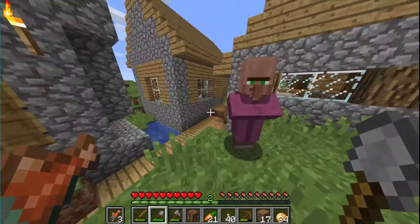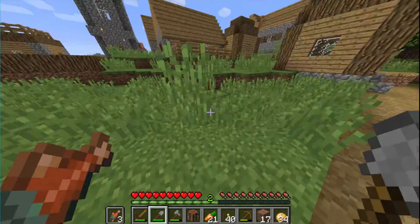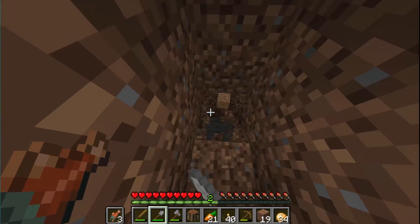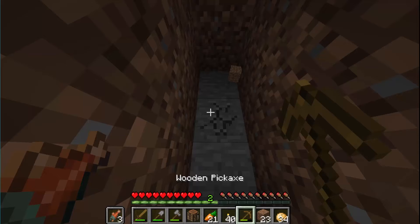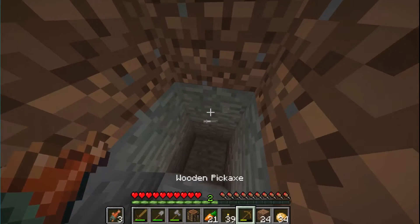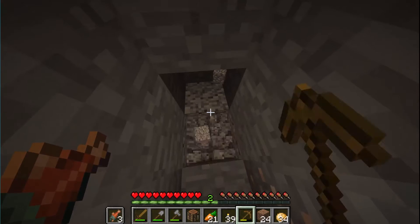Four gold, one redstone — let's see how that works. Gold is pretty expensive. We can start digging through the dirt. Whenever it feels dark I'll just place a torch.